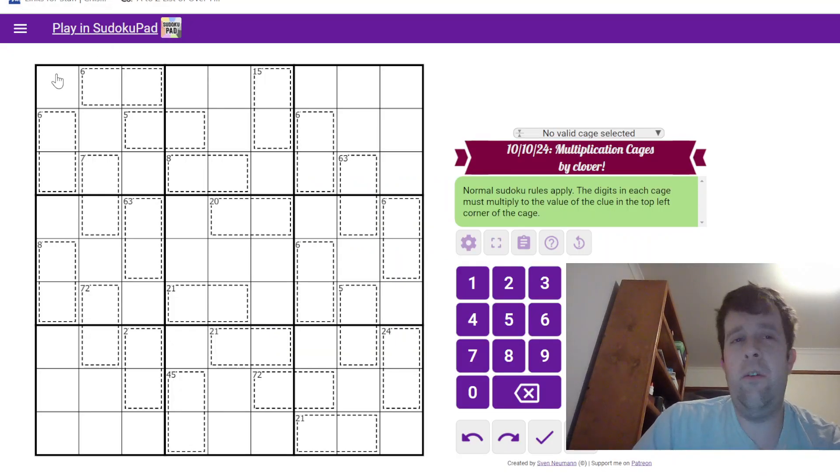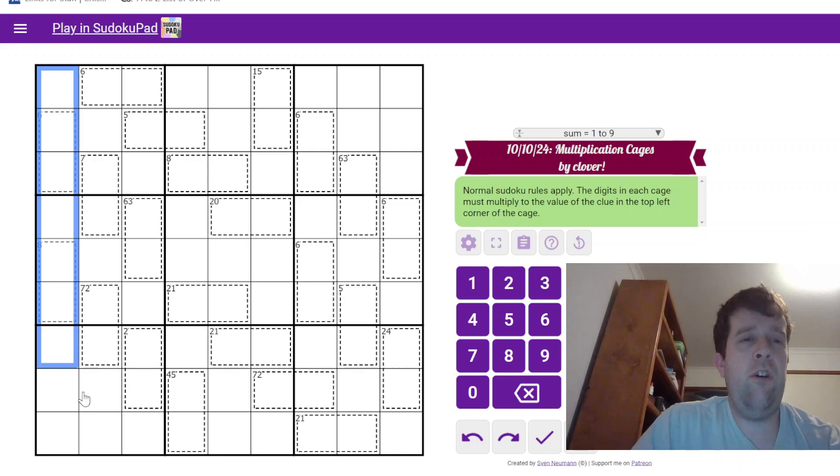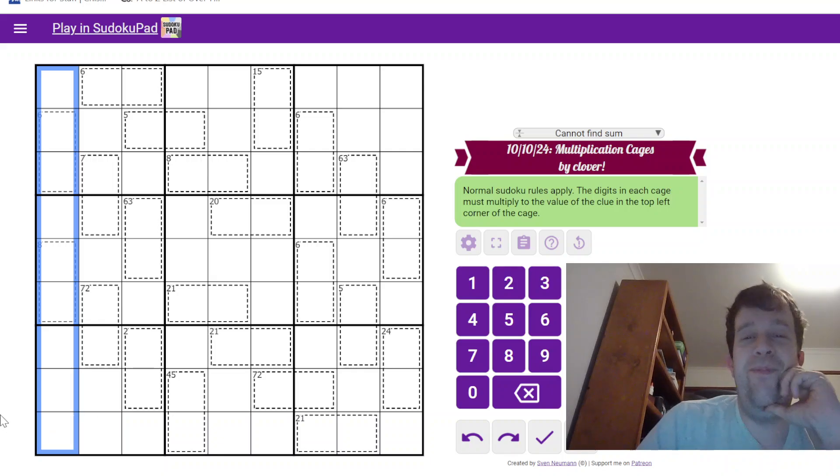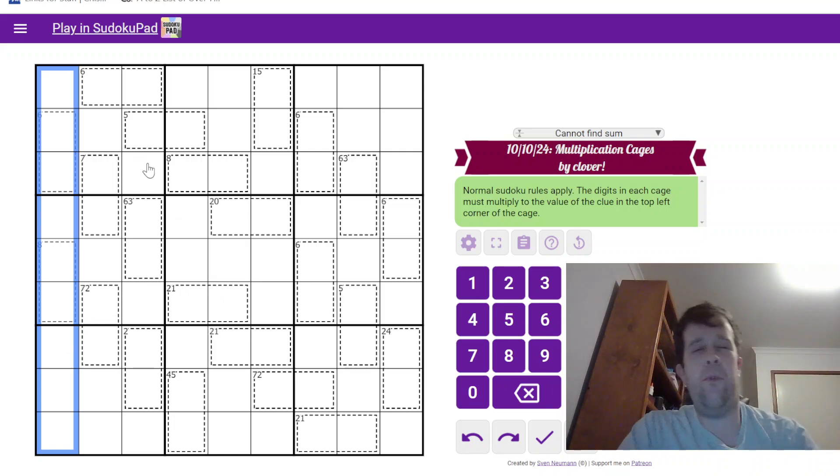So, normal Sudoku rules — which means that each box, each row, and each column must have the digits one through nine once each. Now in this puzzle there are two-cell cages.